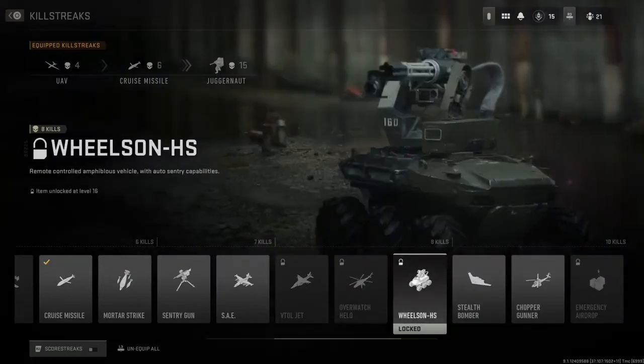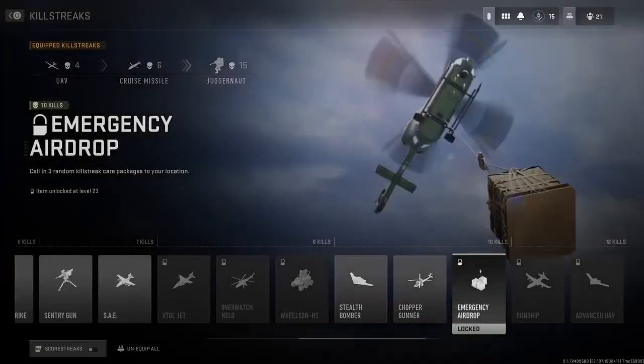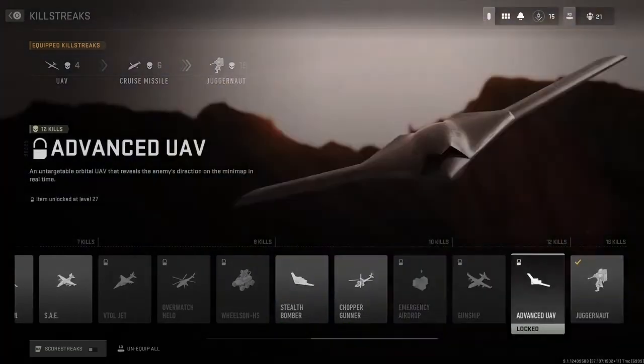We also have the VTOL — I remember it from a different COD — the Stealth Bomber, Chopper Gunner, Emergency Airdrop, all the normal ones. And then there's the Advanced UAV. I'm a big fan of the Advanced UAV — if you're good enough to earn it, it's great. I'm glad they brought it back. I think it's an excellent killstreak and once I unlock it I'm definitely going to use it.